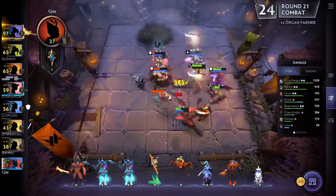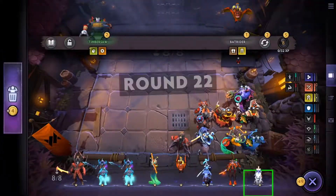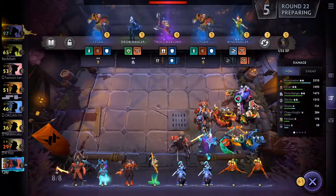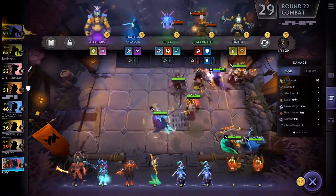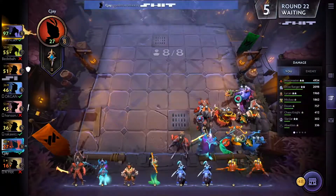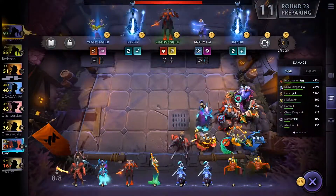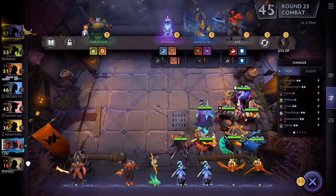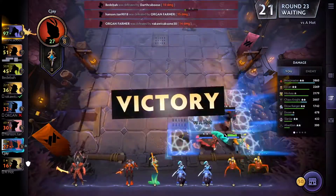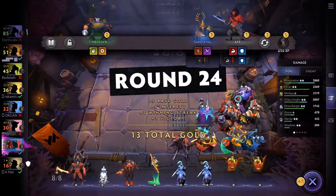I leveled up because I needed space. I hit a second Medusa and second Abaddon, and I'm winning — staying at 27 health. I consider the Omni Knight but don't take him since I'm not planning for six Knights. I go with the Chaos Knight, hitting him at two stars, which is really great.